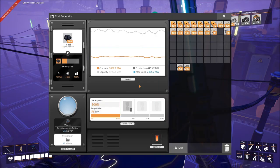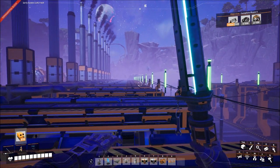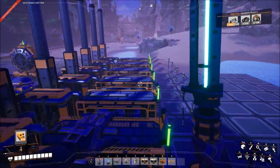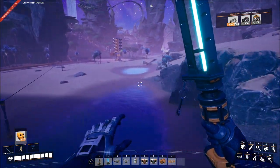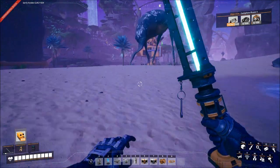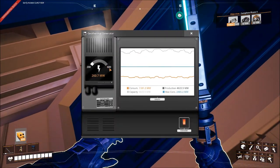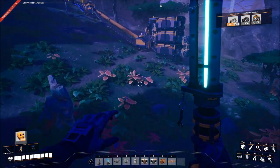Look at our power - our maximum consumption might be 2400 but our production and capacity is up over 4500, almost to 5000. We're not going to run out of power anytime soon. We've been adding coal power, and the two geysers up on top of the ridge are providing 600 megawatts from geothermal. I've also got another geyser providing an additional 600 watts, giving us plenty of power.